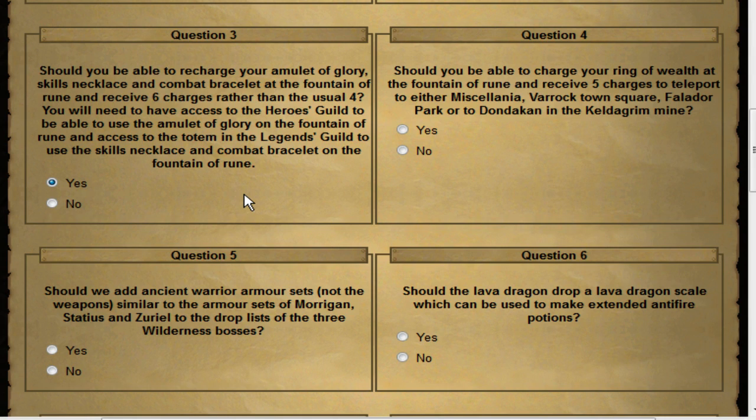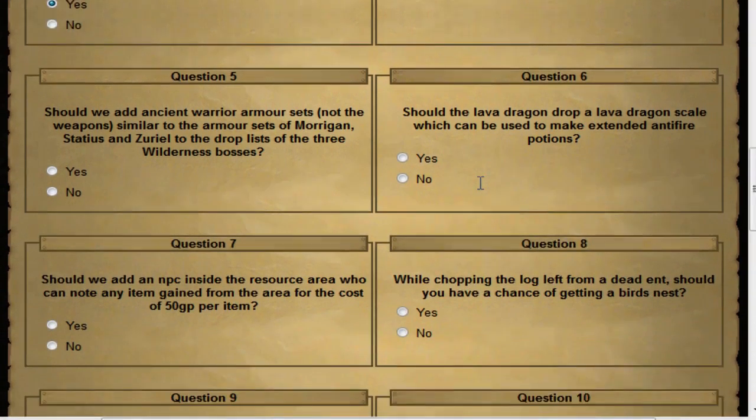Skills necklaces and combat bracelets are also included. If you're bringing more than four, you're risking quite a bit of money and putting a huge target on your back, so I'm all for adding that. In the same vein, they're thinking about adding charges to the Ring of Wealth. More than half of you know the Ring of Wealth is completely useless right now. Giving it some teleports and charges — whether from the Fountain of Rune or otherwise — I'm all about it.